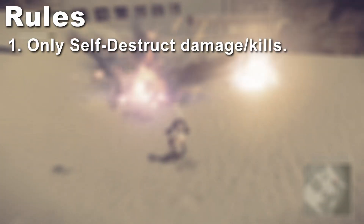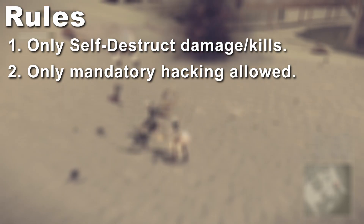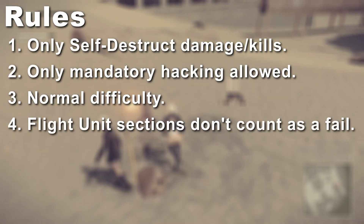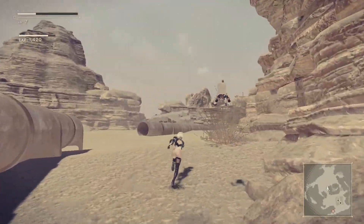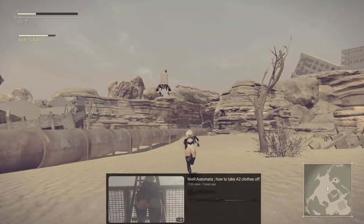I can only deal damage and kill enemies with self-destruct. No hacking unless forced into a hacking section or absolutely necessary to progress the story forward. It's on normal difficulty. Flight unit sections don't count as a fail and no glitches or exploits. This is going to be a bit of a long one so grab a snack, get comfortable, and let's try to beat Nier Automata with only the attack that was put in the game as a joke so perverts can get their itch.